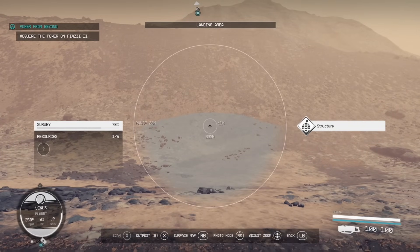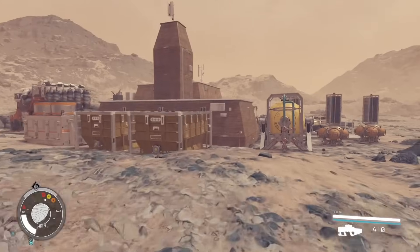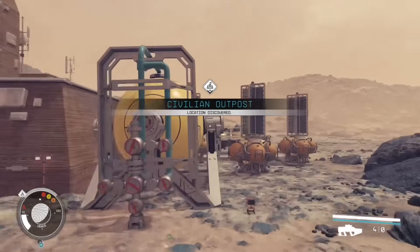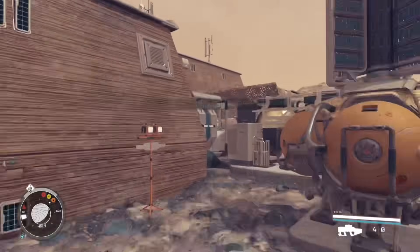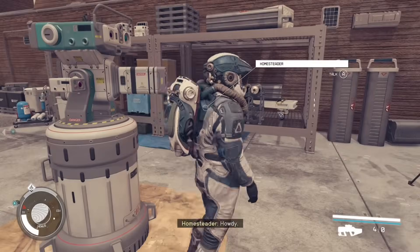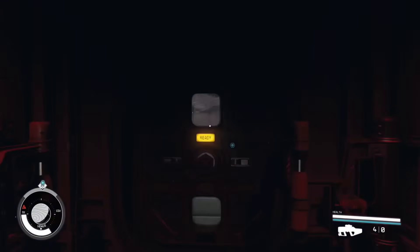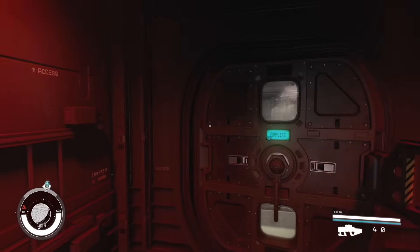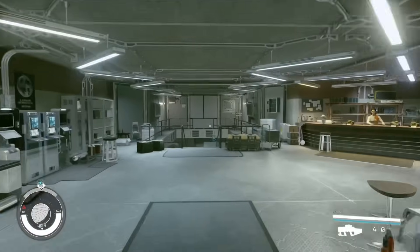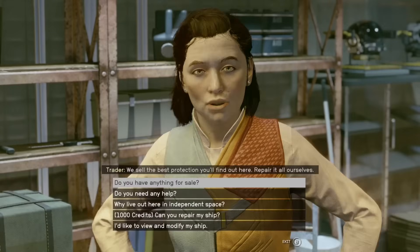I had to do this a couple of times, but finally I found it — and when you do, you're not going to be disappointed. So just head over to it. When you finally reach the civilian outpost, you're going to want to search the outside and the inside for a trader. There are multiple variations of civilian outpost, but this is the one that is, in my opinion, the best.